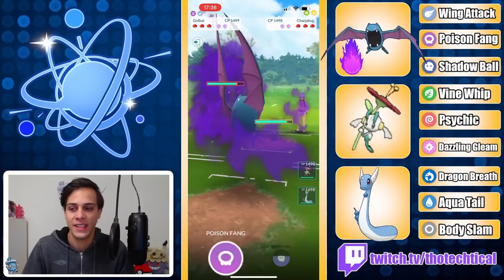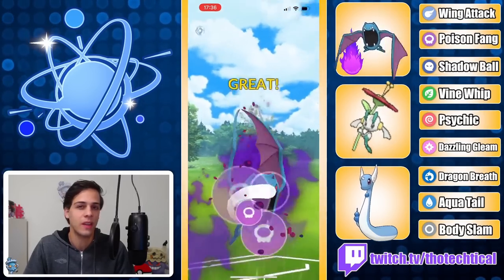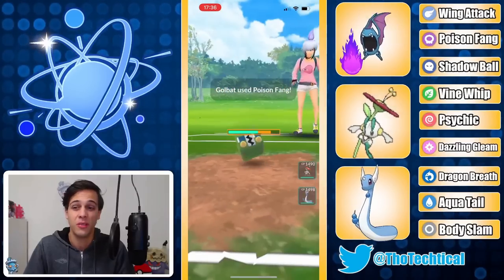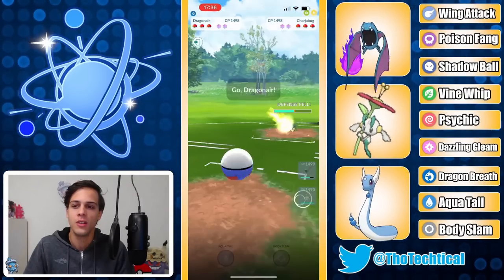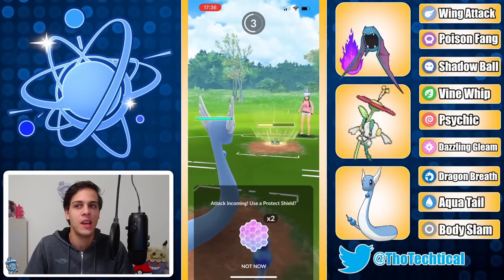Golbat definitely doesn't like taking these electric moves. He's gonna opt to stay in for a little bit though, go for the Poison Fang and probably dip out afterwards into Floette maybe. No, he's actually staying in — tries to catch a move on Dragonair, and the opponent actually ends up throwing.